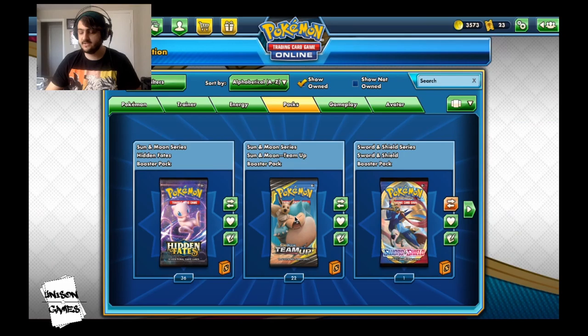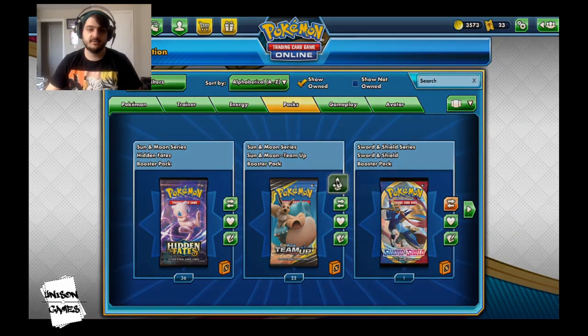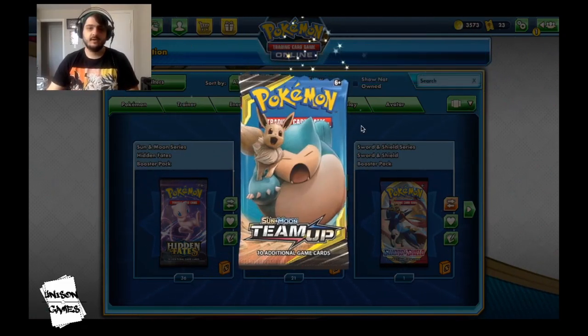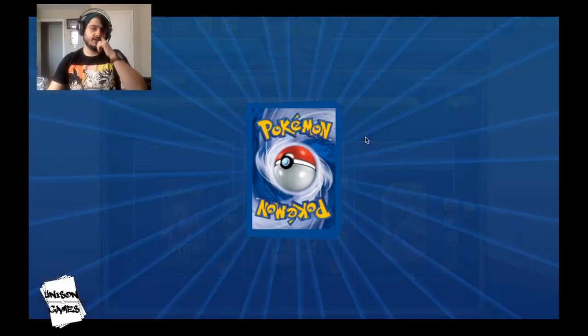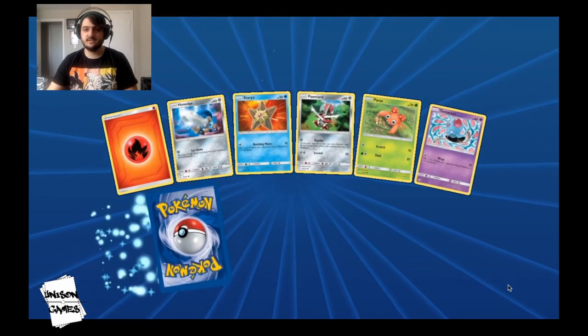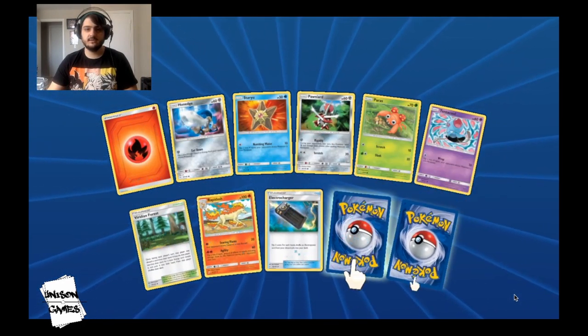I'm excited to see how you guys like this, so let's take a look and open these things up. The things we're looking for are mostly going to be Ultra Warriors, but we also like Drachhis and we like Absols. Let's see what we can get — we got a Viridian Forest, that's pretty good.